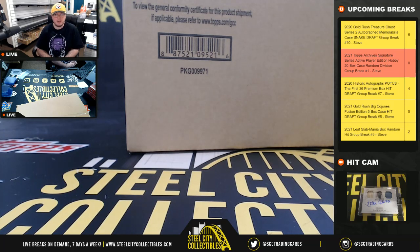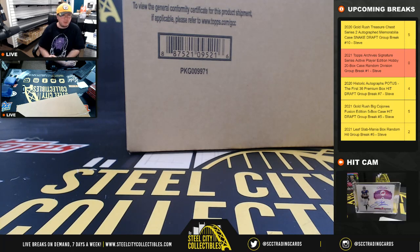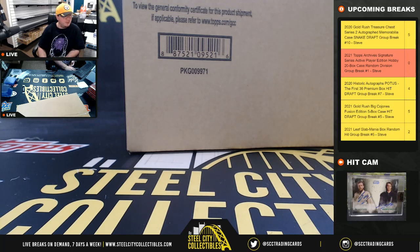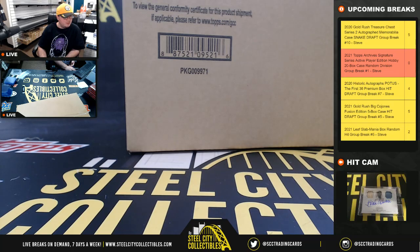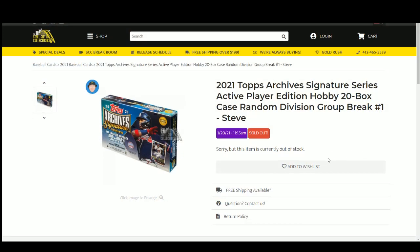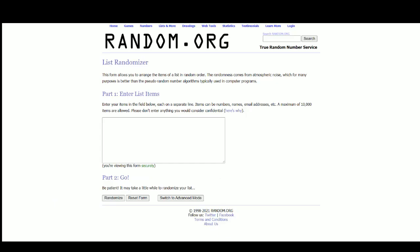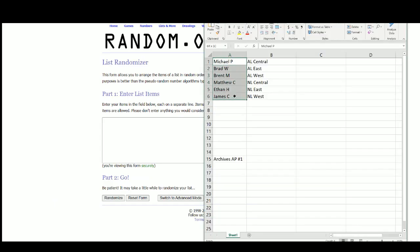Our next break is the 2021 Topps Archive Signature Series Active Player Edition, 20-box case random division group break number one. We're going to jump over, take those spots, randomize them five times, then take the divisions of Major League Baseball, randomize those five times, and pair the two lists up so that every customer gets a division in the break.